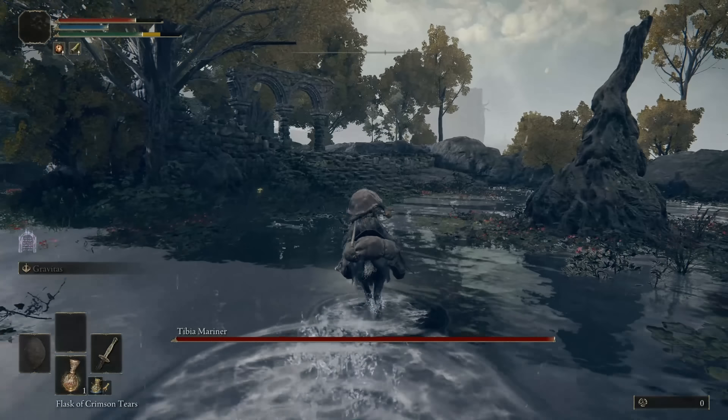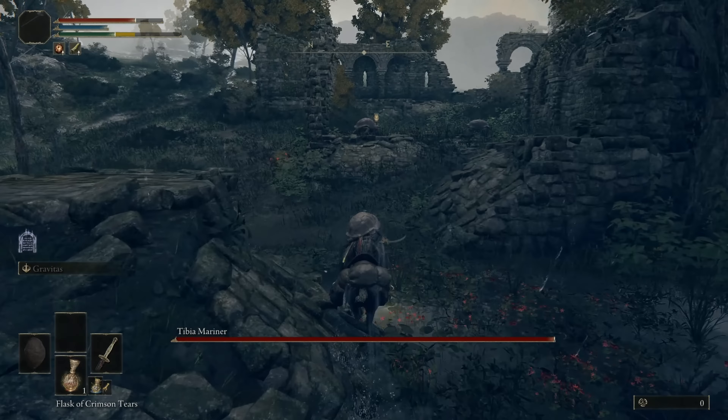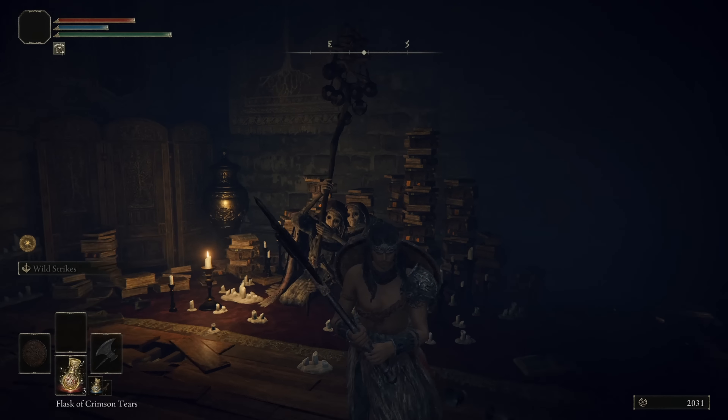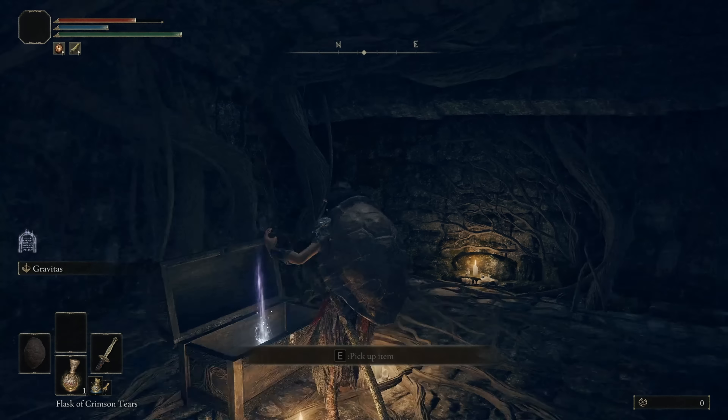Now let's collect the best talismans available at the moment. The Turtle Talisman for stamina regeneration — not to be confused with the shield — we pick it up here without any fight; no one guards it. But we will have to spend one Stonesword Key, which can be easily purchased from the Twin Maiden Husks in the Round Table Hall for 4,000 runes.